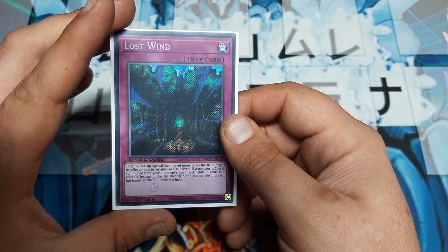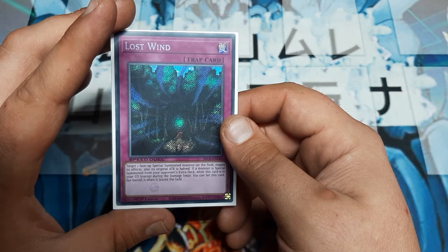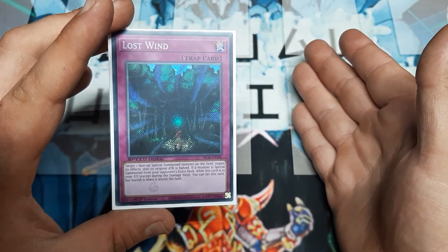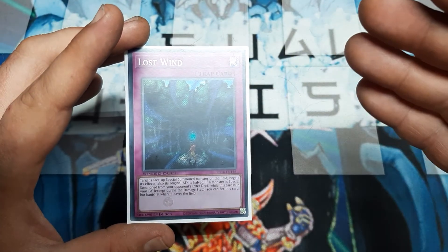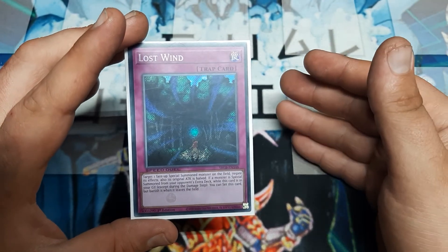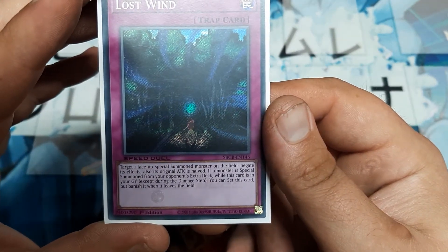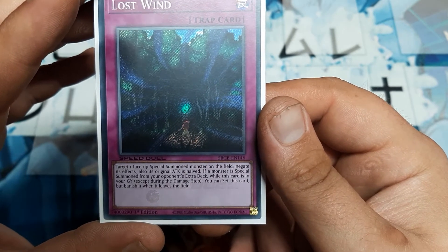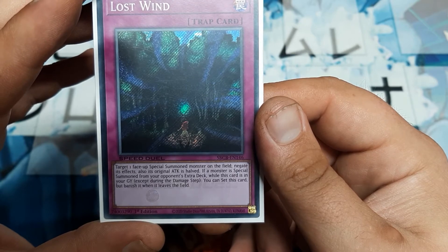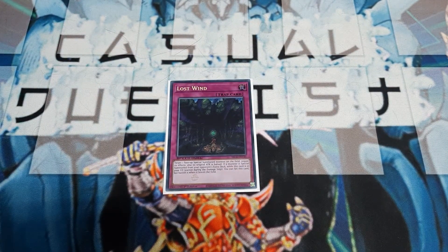What makes this more fun than Impermanence — with the caveat that the opponent's card must have been Special Summoned, which in the Master game is so much easier than in Speed Duels — is that we also get to shrink the card's ATK. The way that effect ends with a period means it's permanent while the Monster is face-up. It's not just until the end of the turn, and neither is the effect negation. So you get a longer-lasting effect, as long as you're targeting something that was Special Summoned.